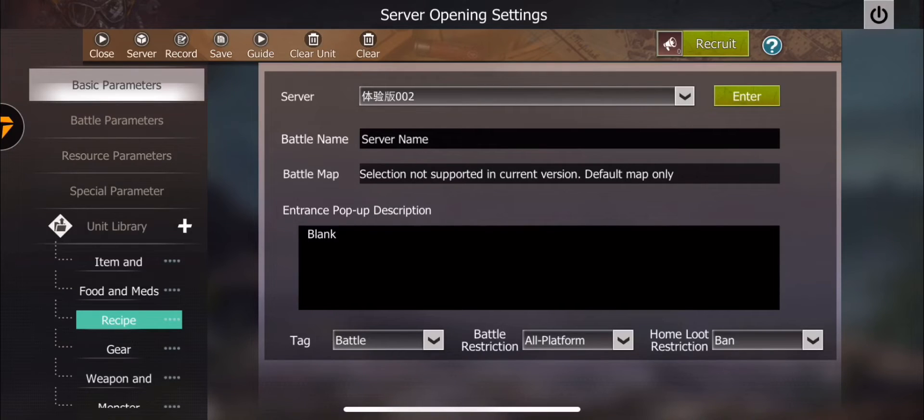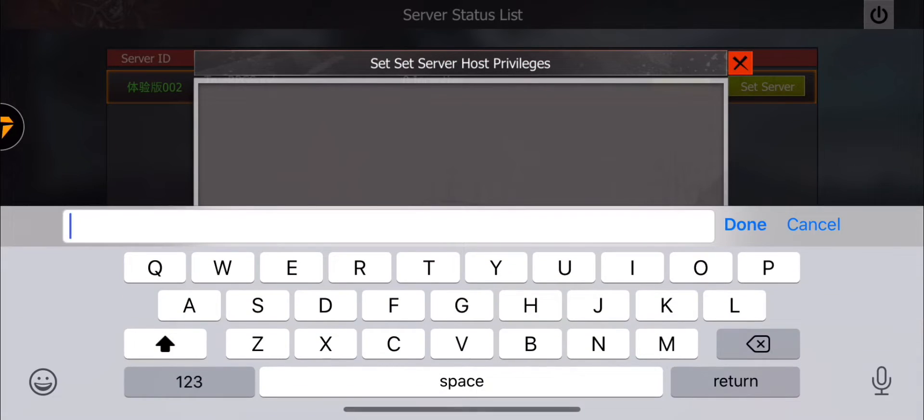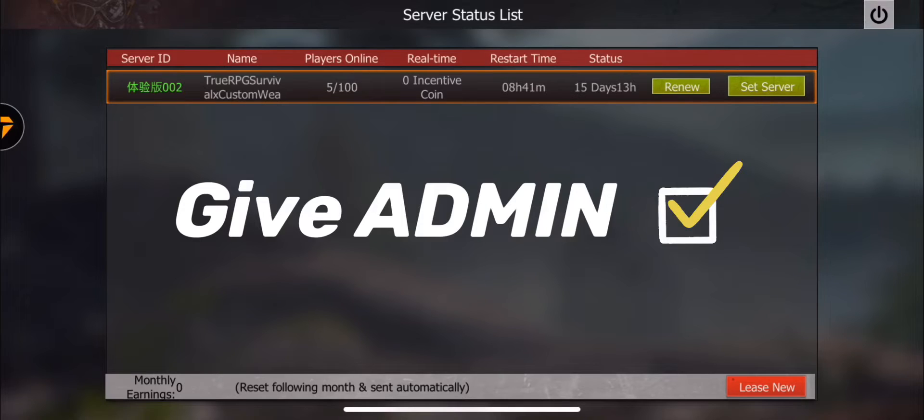One of the most common questions I get is how to make someone an admin in your server. First, go to your friend's profile, find them in your friends list, click on their name, and you'll see an ID number. Copy that ID number down — type it in your phone or write it on paper. Then go to the top-left server opening settings, click that, go to 'Set Server,' and type your friend's ID number and hit add. The next time they spawn in your server, they'll have admin commands.